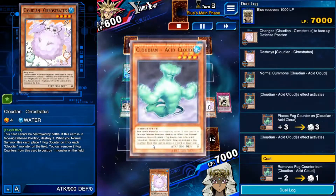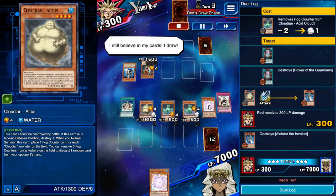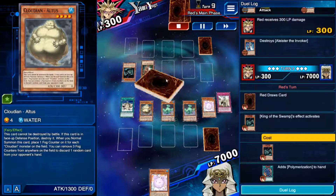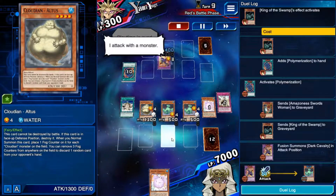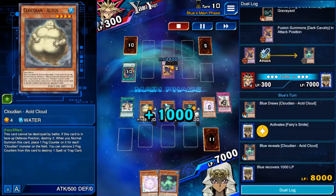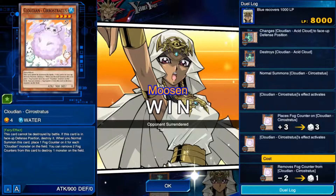Acid Cloud gets three counters, pops that. Jackson — I can use my Altus to attack over the Aleister. He's getting quite low, he can't really afford to take any more damage. He goes for King of the Swamp, searches for a Polymerization — he's going to fuse. I forget what he fuses into — Dark Cavalry, which has targeting protection only when you have a card to discard, and he's all out of cards, thanks to Altus. I put one in defense, make room for Cirrostratus. He's got no cards, I pop it and I win.